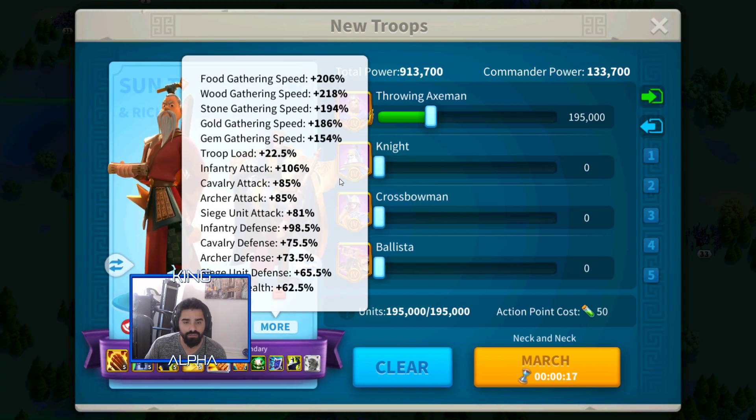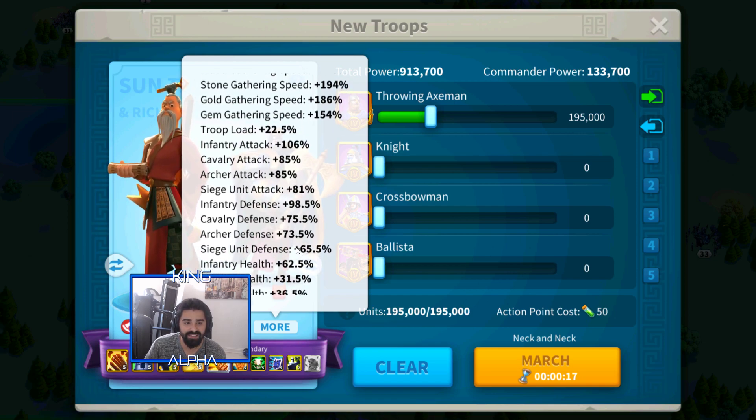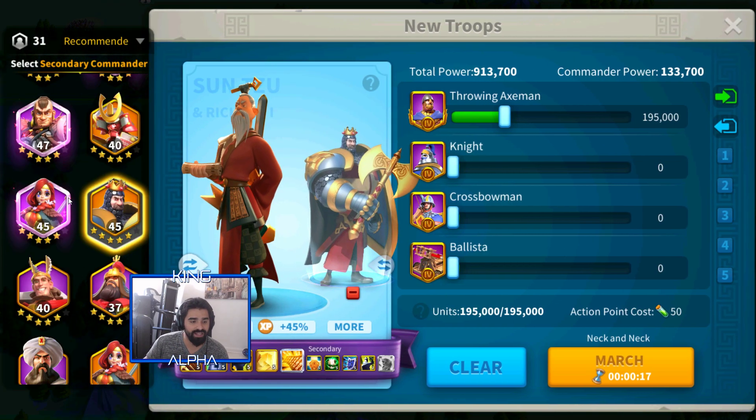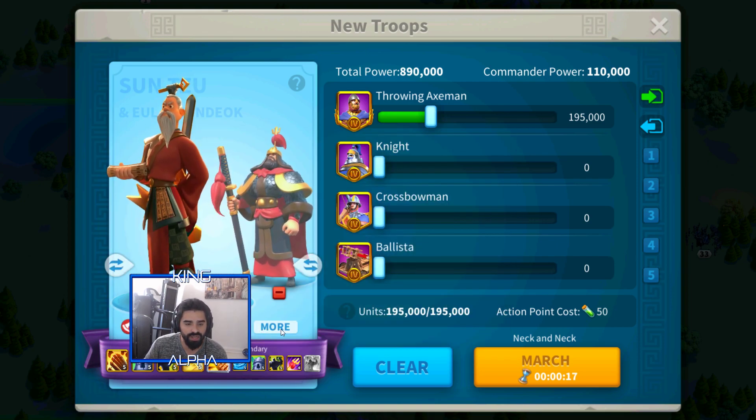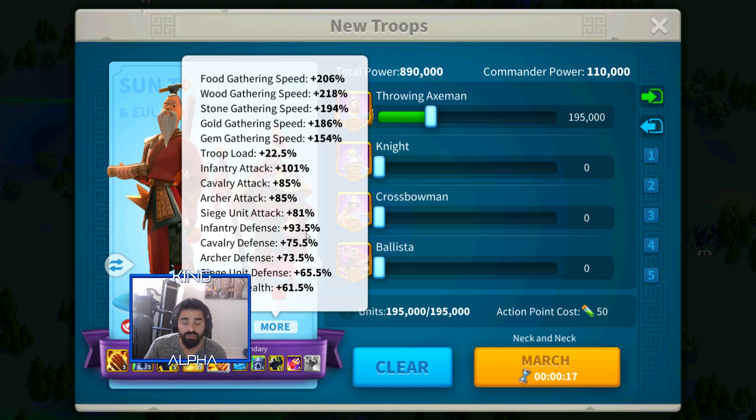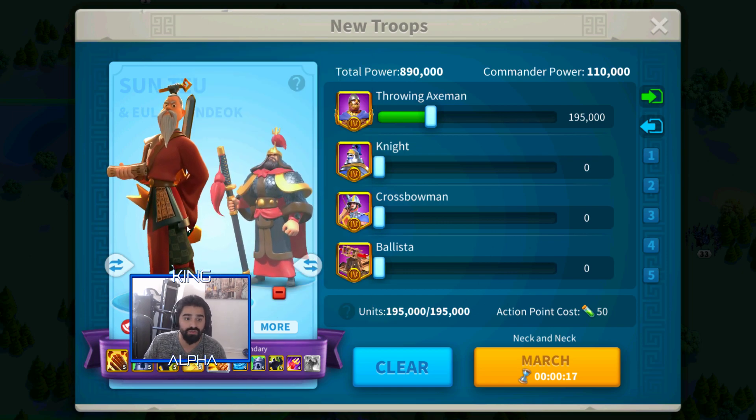With Sun Tzu first and Richard as secondary: 106% infantry attack, 98.5% infantry defense, and 62.5% infantry health. You do lose health but gain on infantry attack with almost the same defense, which is pretty good. With Sun Tzu and Eluji: 101% infantry attack, 93.5% infantry defense, and 61.5% infantry health. Once I get Eluji to expertise, I'll get an extra 5% infantry attack and defense as well.